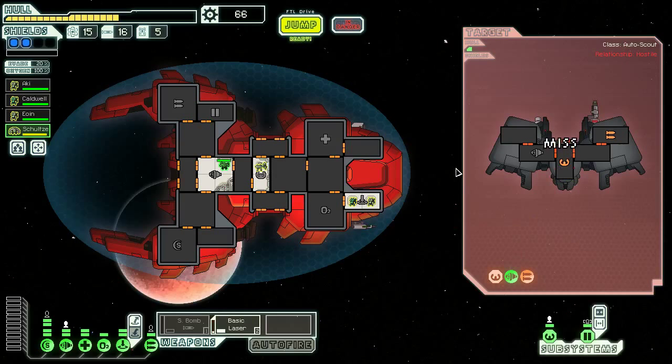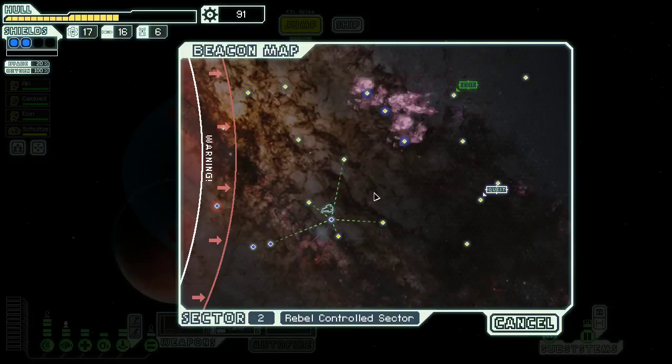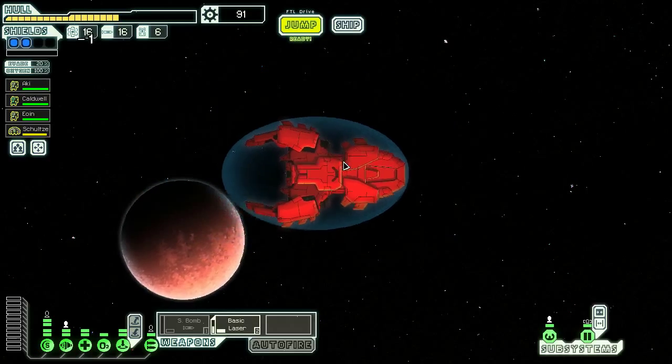This could be a long run because we are not doing very well against this automated drone. They've dodged like 10 shots over the course of this fight. Probably should board them in the future to take out their dodge chance. 25 scrap for that nightmare. Can we get over there this way? No, we have to go around this way. So I might as well get started with that, because we're going to burn a lot of time trying to make it to that quest beacon.